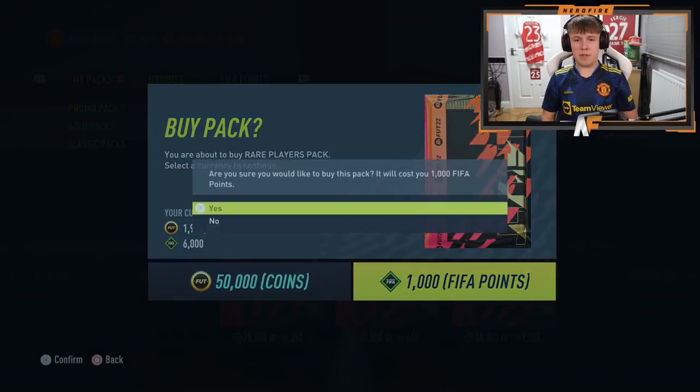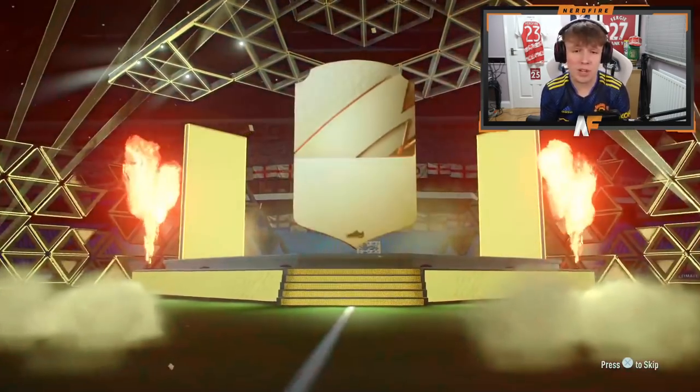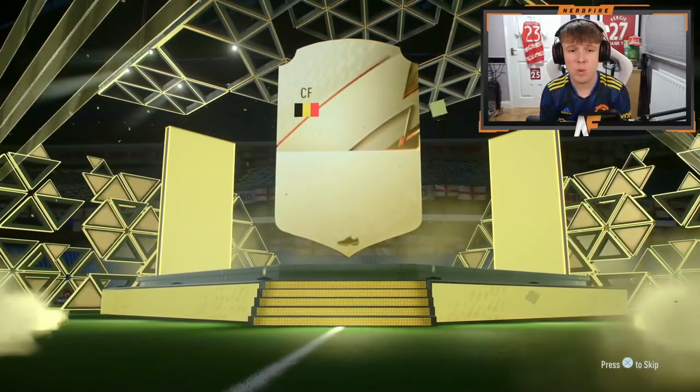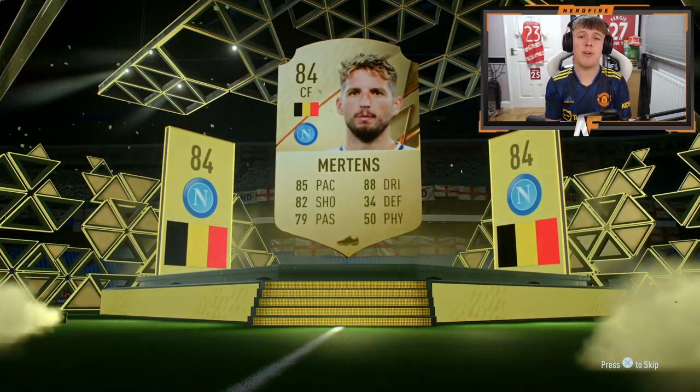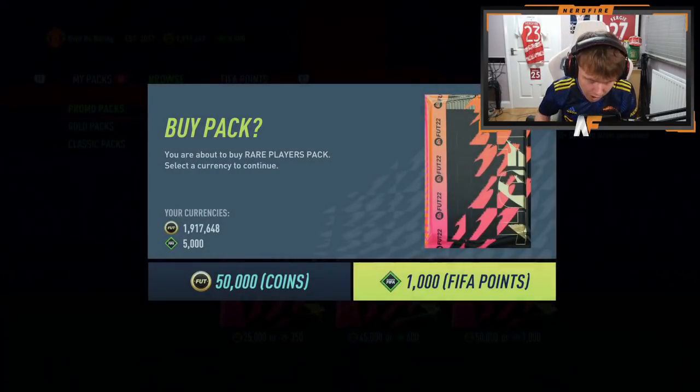All right, the second half of 50k packs. Let's see more than one walkout please. First one's not a walkout, it's a board - Belgium centre forward, Dries Martens. I think I've got about four or five of his cards on the transfer market. I've just been informed whilst we open our next pack that apparently Smith Rowe is four-star skills, five-star weak foot.